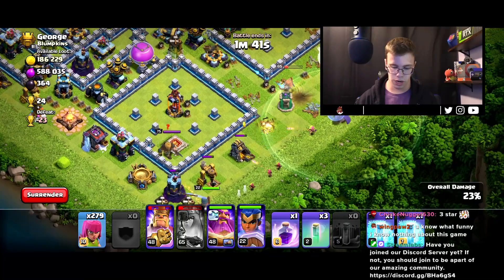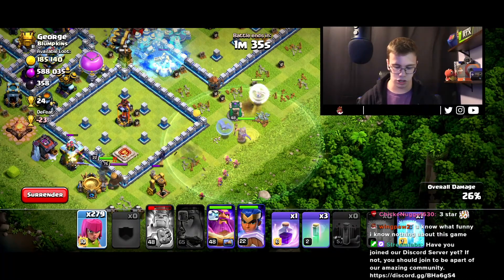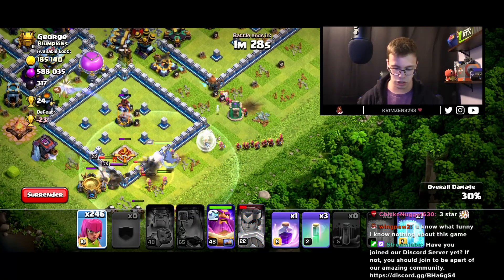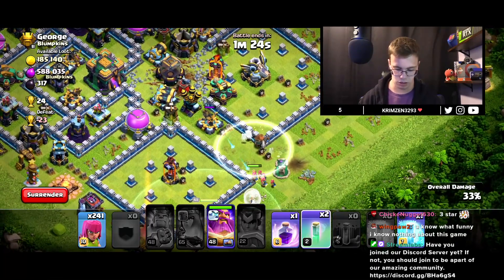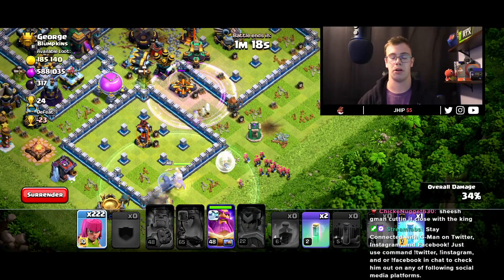We're going to drop our warden with our queen now, and we're also going to freeze that air defense. Unfortunately, that air defense scattershot took out our troops. Once they get rid of that, we can start pushing on in. We're going to start spamming in the archers and pray they don't get shot. We're going to use the invisibility spell because we don't want them really getting shot at. I don't think this is going to work as effectively as I thought, because the scattershots are just absolutely destroying our troops.